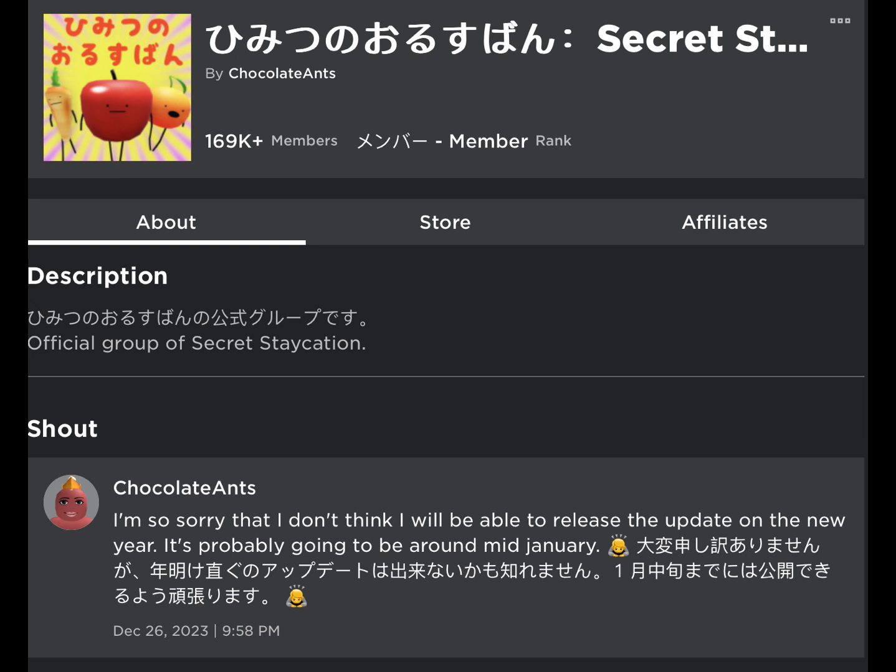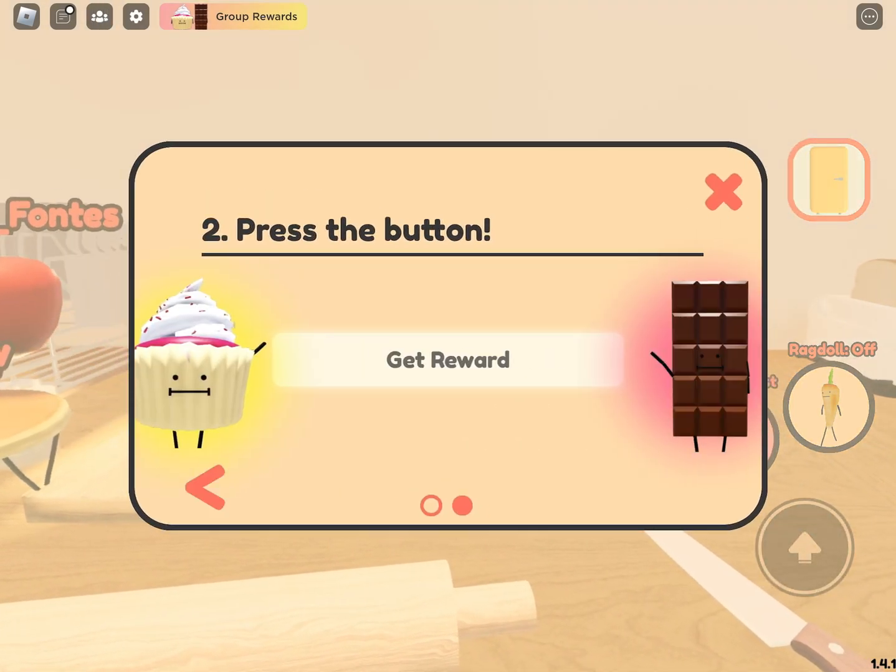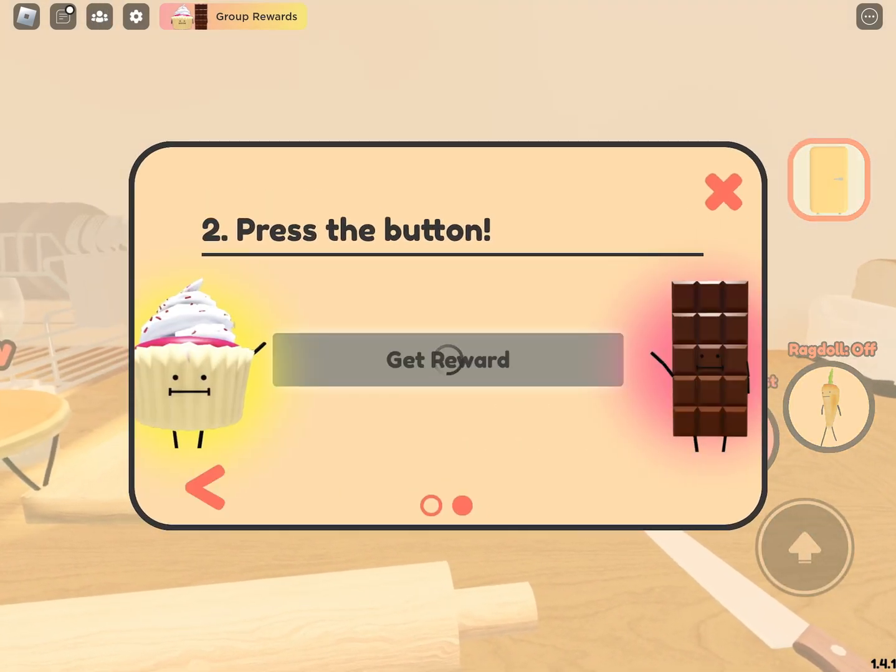I already joined it. So if y'all didn't join it yet, you can join the group. Once you join the group, go in the game and click the group reward. Then click get reward.